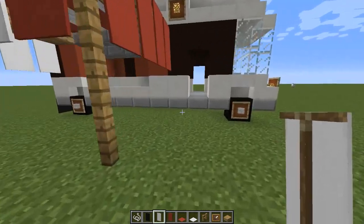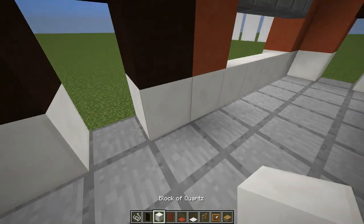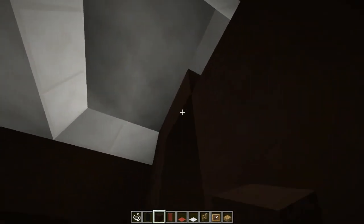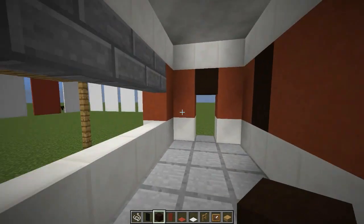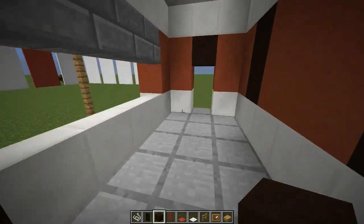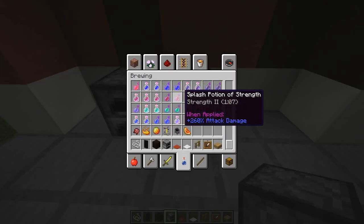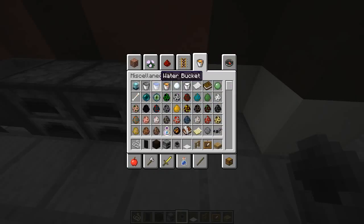Now we can come down here and work on the kitchen — let's go inside. First thing we want to do is put down a quartz block right there, some black stained clay, and fill all that in so we have a doorway to get into our kitchen. Now come in here and grab some furnaces — put down two like so. Grab some cauldrons, put down two right next to those, and fill those with water.